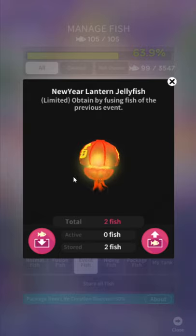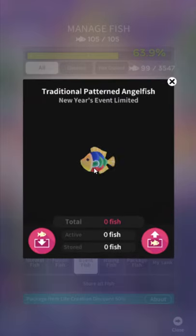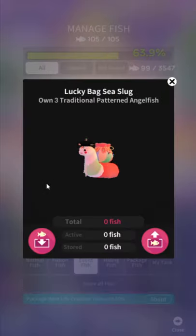I have a video — just search SirTapTap macro. I've got a video showing you how to automatically harvest seaweed. It requires very minor technical expertise but it really can help if you want to grind some seaweed. Traditional Patterned Angelfish — New Year's event. I like it. I guess it's traditional patterned; I can't tell if that's a real fish or if these are traditional New Year's patterns.